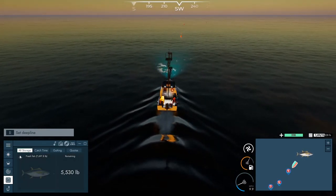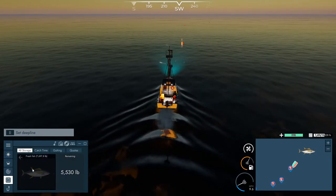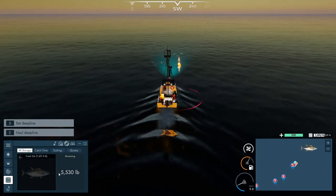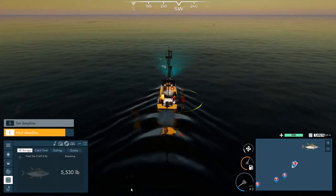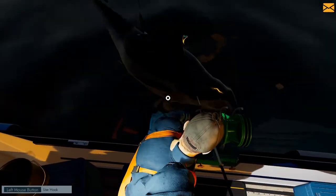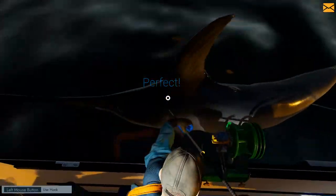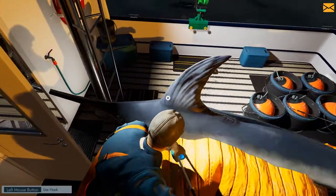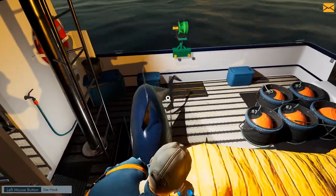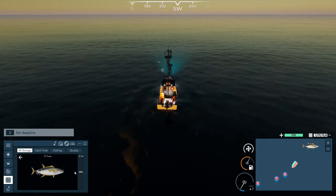We are getting full up on fish. The storage display shows almost like percentages — you can tell as it gets thinner and wider how much we have. We should have some swordfish on here as well — we had at least one. Oh, there's another swordfish on this line. Two tuna and a swordfish on that one. So 13 tuna, two swordfish. We are almost full — there's no way we're going to fit all the fish from the last lines on this boat, we'll have to throw some back.